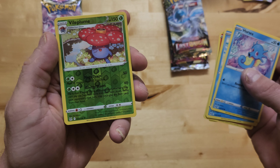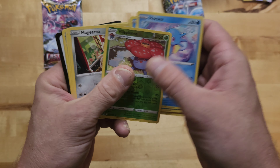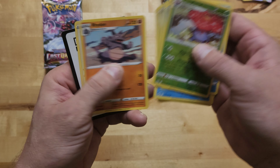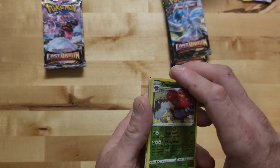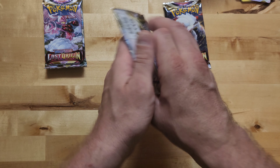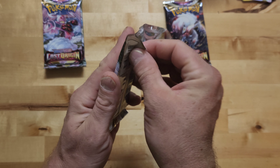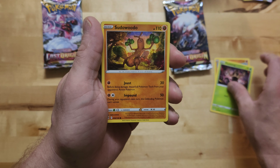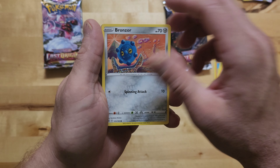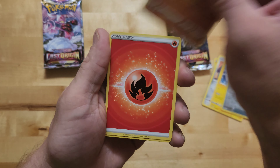Pack number two - Vileplume, very nice! Joe, you got a nice foil Vileplume - look at you dude! You guys are killing it! Awesome - you guys decided to use your birthday money and all that money you've been saving up, proud of you. Always pays to save this quarter.